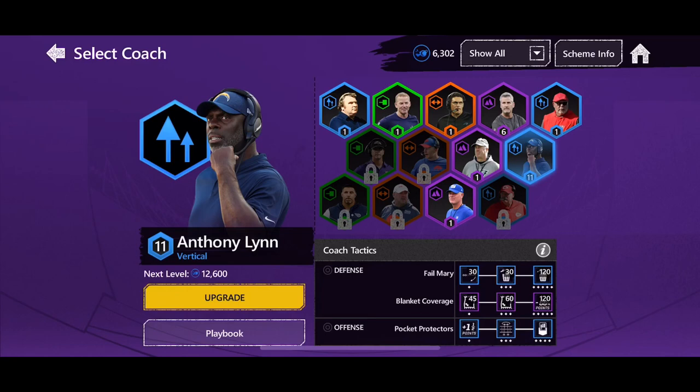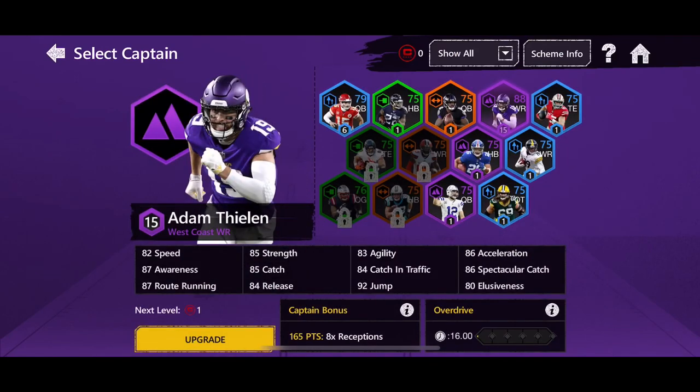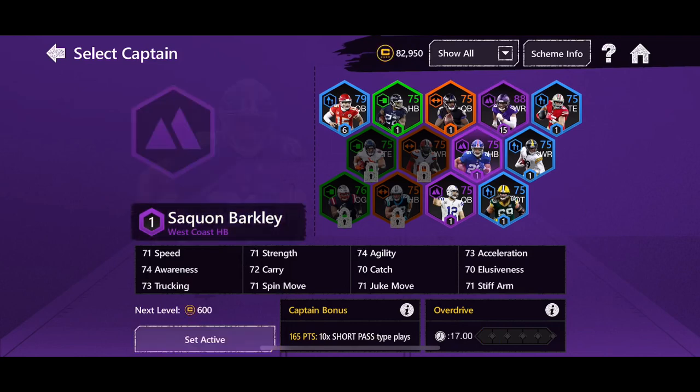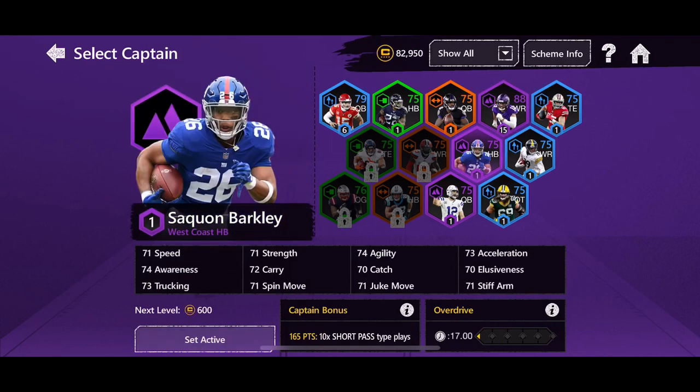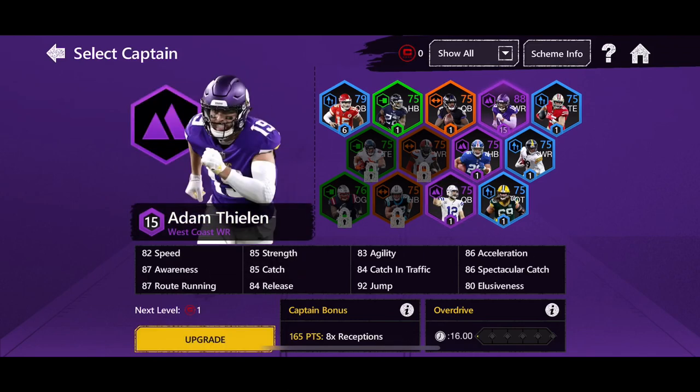My captain is Adam Thielen — the goat skull Vikings card. His overdrive timer is 16 seconds and he has a captain bonus of eight receptions. I have him fully maxed out at a 165-point captain bonus. I know some people like to use Saquon for the west coast scheme, which is 10 short passes, but I just don't use that many short passes. Andrew Luck has a 14-second timer but I only throw a couple plays to my tight end, so I stuck with Adam Thielen.